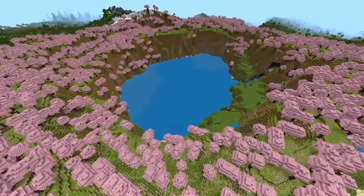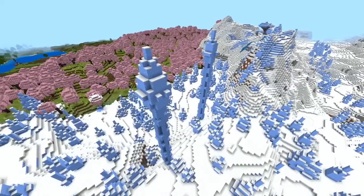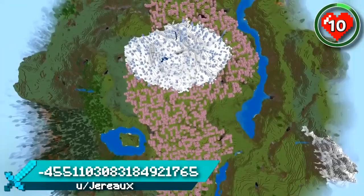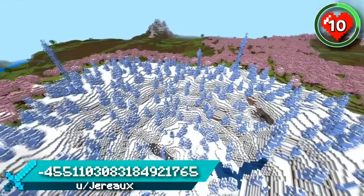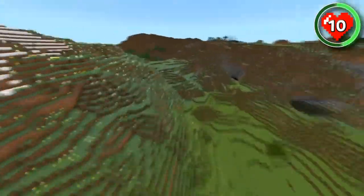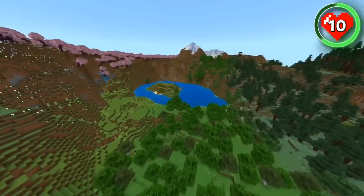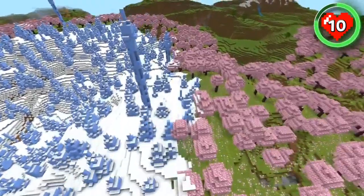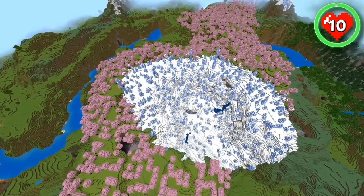We're only halfway through the list and the most amazing build locations are still to be seen. This is one of the rarest biome combinations you can spawn on in the new update — it's a small ice spikes valley almost entirely surrounded by cherry grove. The only part not surrounded by cherry grove leads you through a winding meadow valley with loads of other nice build locations. This will be such an exciting spawn for trying out this pink new wood type. Do you have any cherry-themed build ideas that would fit well in this cold and frosty biome?